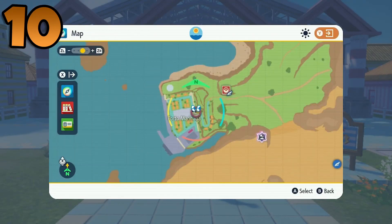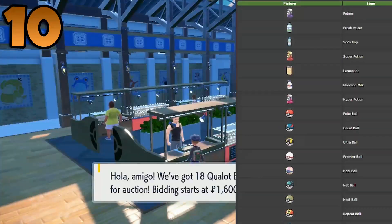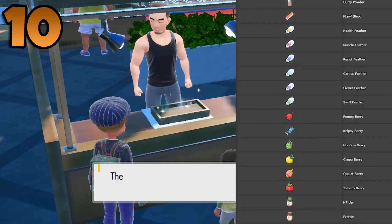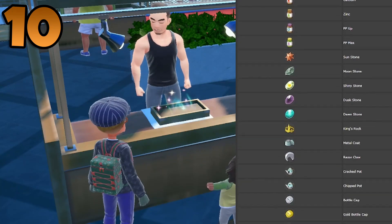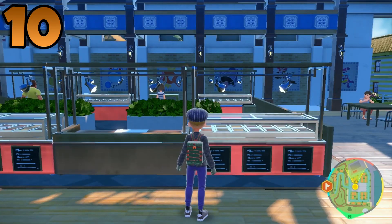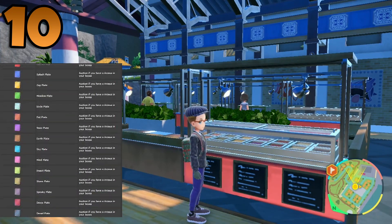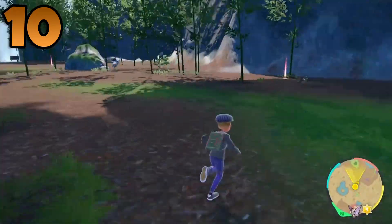In Porto Marinada, auctions will be taking place every single day. At the standard auction stands, there are many things you can get, such as special types of Pokeballs, evolution items and EV boosting items. But what would be really fantastic is if you got a bottle cap or a golden bottle cap. The store to the right will sometimes be empty — this is where the special auctions occur. Here, if you bring a particular Pokemon with you, such as Rotom, you'll be able to get the Rotom catalogue. There are also many other evolution items which can change the forms of Arceus, Hoopa, the Weather Trio and more.